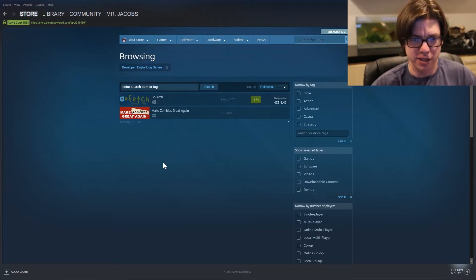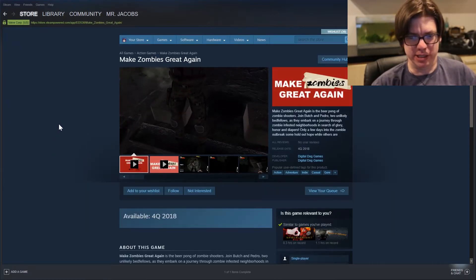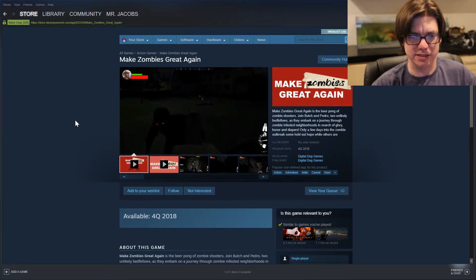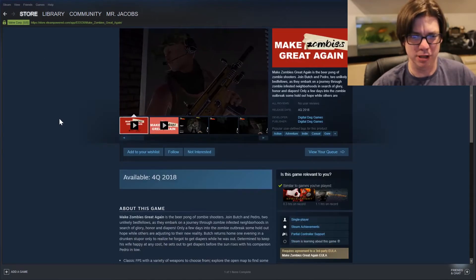Developer is Digital Dog Games. They've just come out with GoFetch and they have another game coming out called Make Zombies Great Again, which is coming out in Q4 2018 — so that's in a month or so. It's the beer pong of zombie shooters — join Butch and Pedro, two unlikely bedfellows, as they embark on a journey through zombie-infested neighborhoods in search of glory, honor, and diapers. That is incredibly dark — basically impossible to see anything. Dark is not scary necessarily — not being able to see anything is just dumb and no one wants to play that. Maybe lighten up the game a little bit before you release it.